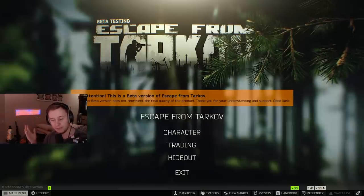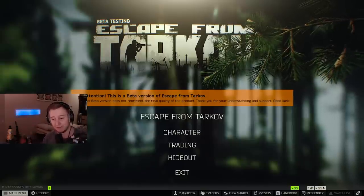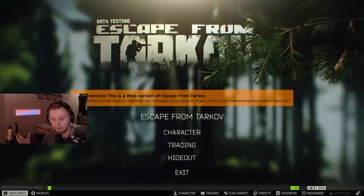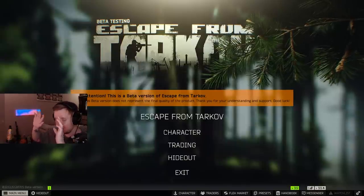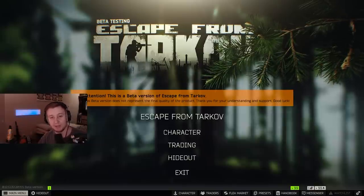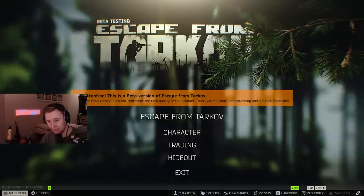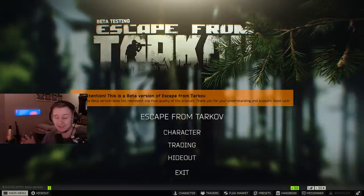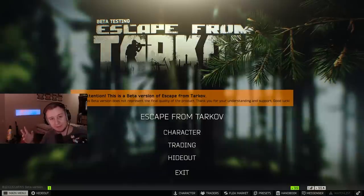One thing I get asked often on stream during the beginning of the wipe is how to finish quests and actually survive. The best advice is to simply avoid fights. If you see players, ignore them — don't push the shots, don't fight players in Dorms. Do your quests and try to extract. The second option is playing nighttime. People who play at night also try to avoid fights, there is less action happening, people don't really have night vision and can't see much, so they calmly walk through the map, do their quests, and leave.